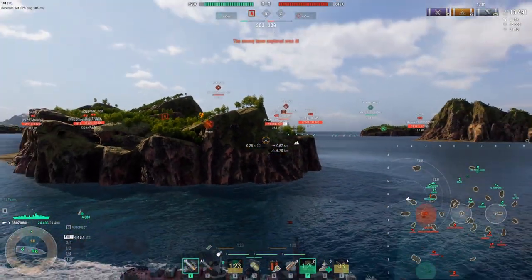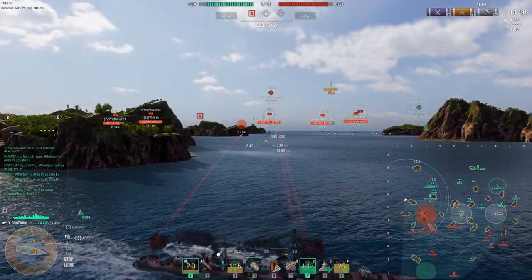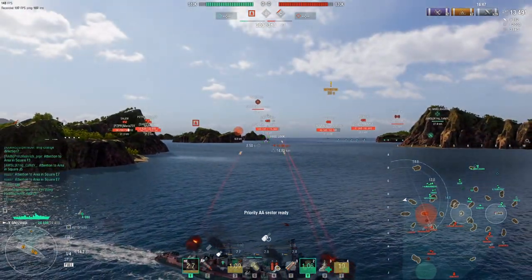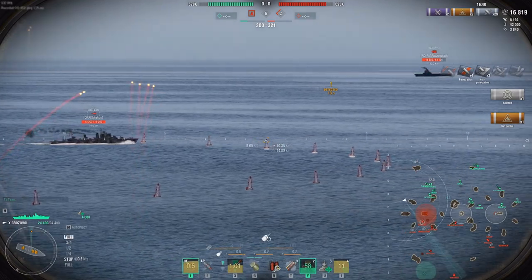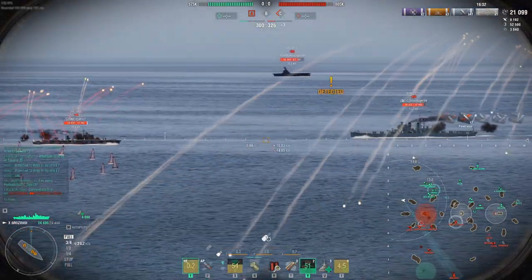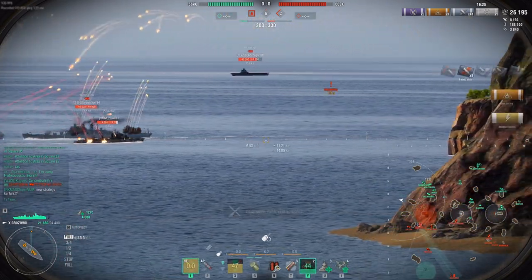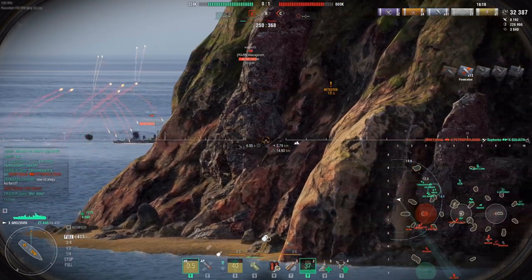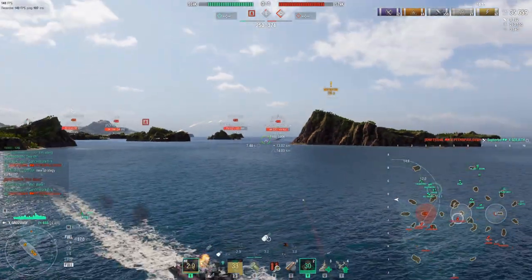I sent the torps hoping to maybe hit the Howland. My main fear here is not the radar cruiser Worcester — Worcester actually really suffers against a well-played Grozovoi because it's very difficult to hit a Grozovoi at range if the Grozovoi knows what he's doing. My main fear is getting torped by the Howland. But here we see a classic Howland player not knowing how to play his ship, opening up on me at 10 kilometers. This is really where Grozovoi shines against other DDs — you don't want to be knife fighting; you want engagements at these ranges. He's struggling to hit me because his arcs are way worse, whereas I'm having no issues.